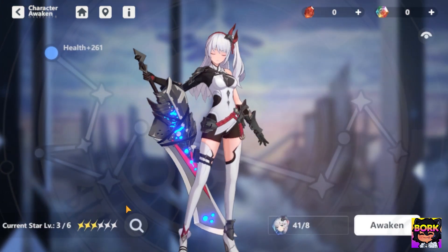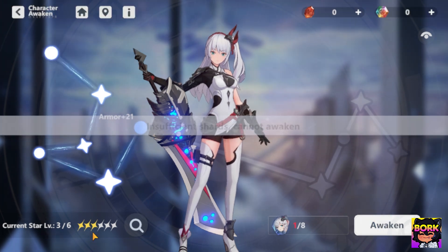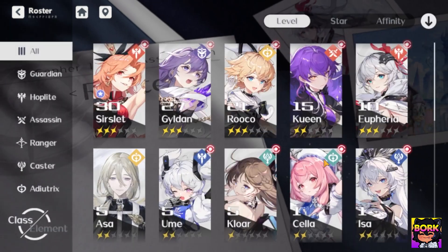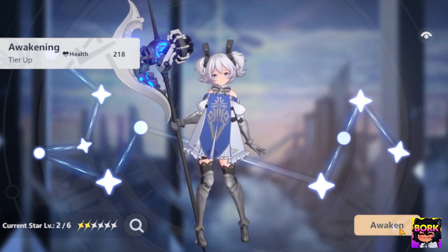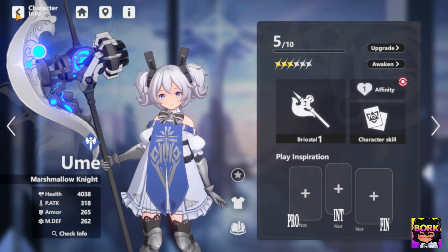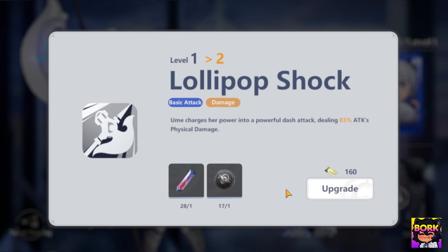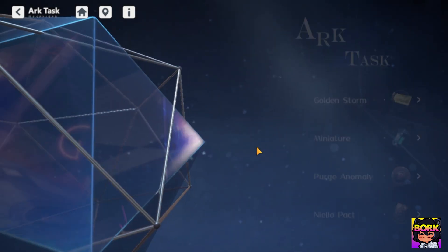There's also an awakening system where you can use shards from collected characters — this is how you get them to three stars and so on. I can do that with one of my characters, Ume right here. We got 35 shards, we have just enough, we hit awaken and there you go. You can three-star almost any unit because you can farm for their shards and also upgrade their skills using these materials. You can check where to get them by following the stages.